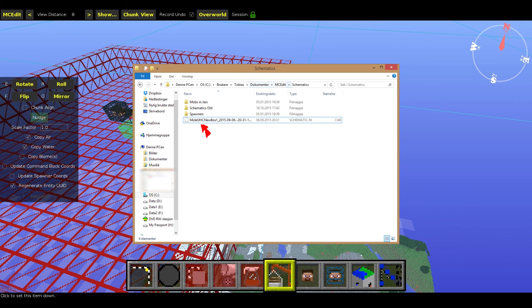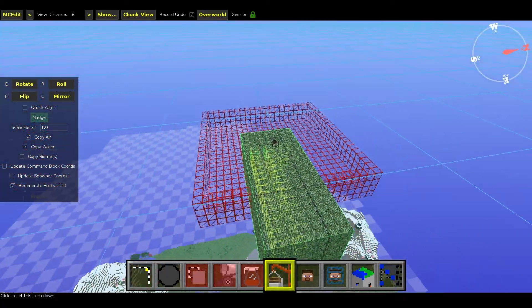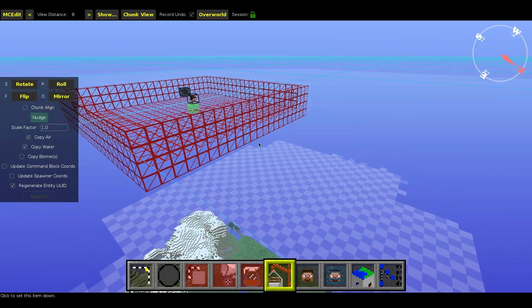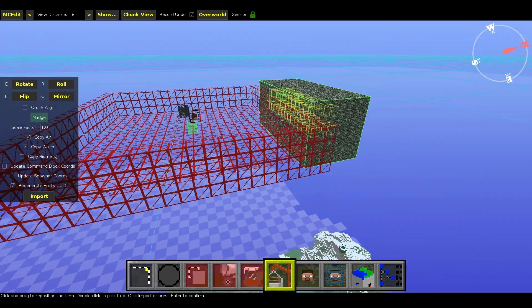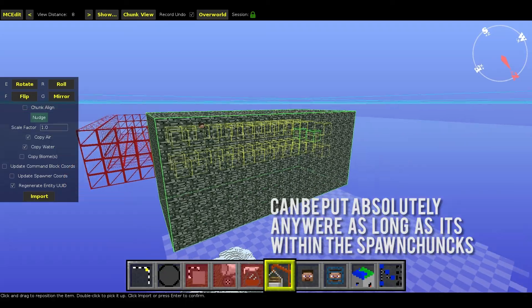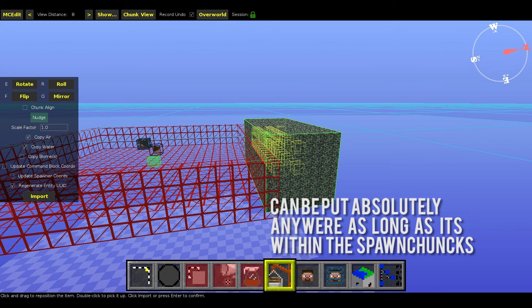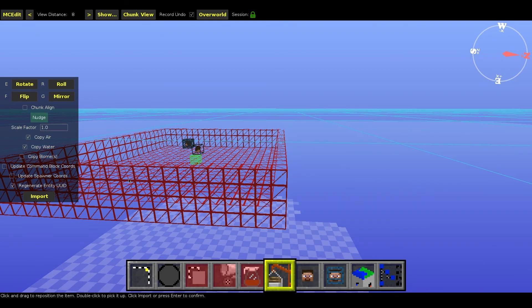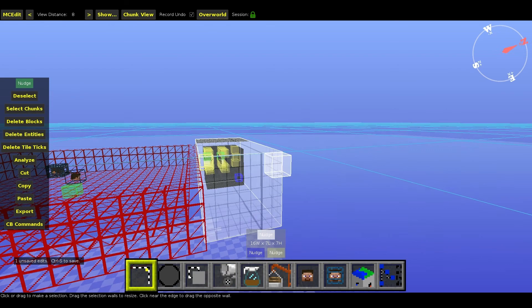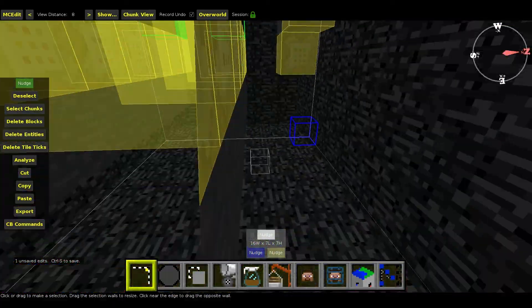You want to get that, click on it, and now essentially you're going to get this bedrock box. You can put this anywhere as close to the existing box as possible — something like that. It doesn't really matter exactly where the location is; there is bedrock surrounding it so nobody can get in there. Once you put it down, you just want to press Enter or the import button — I'll click the import button. There we go, our box is now imported. That should be everything you need to do — the MOLE UHC should now be set up.